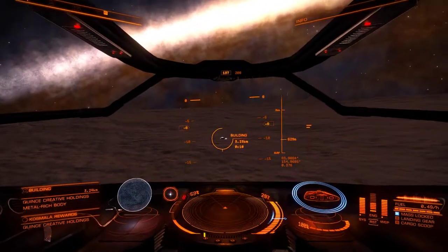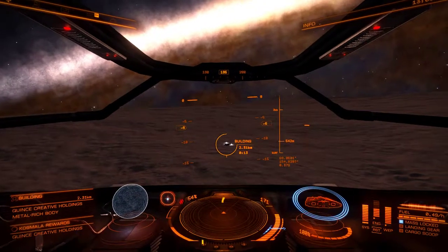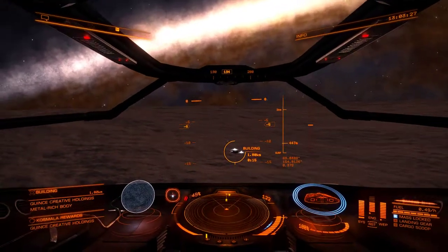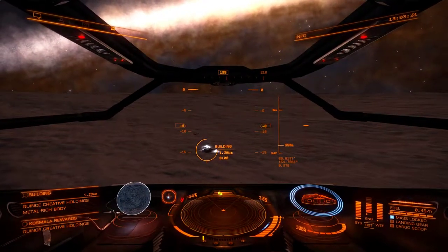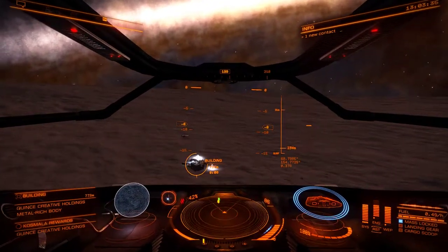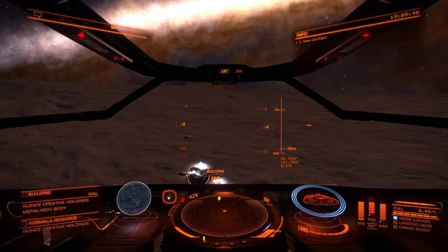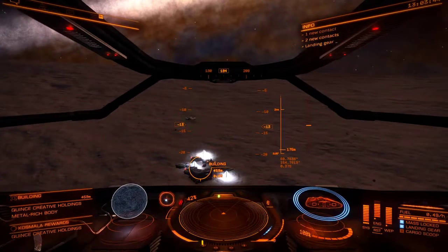There it is — now you can see that it's actually spawned. There's usually a ship docked already up by it, but we don't care about that ship. It doesn't do anything and it doesn't really move. Sometimes two data points spawn, sometimes three — I've seen up to four. But it doesn't matter; you really only need to scan one of them. If you want extra scans, you can scan multiple and you'll get data from them.